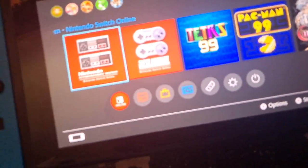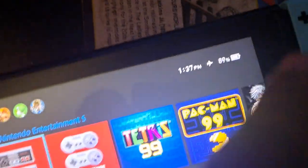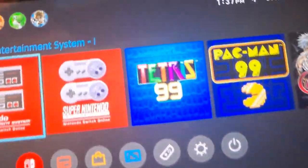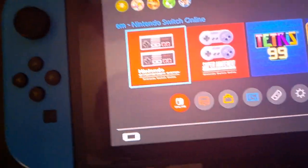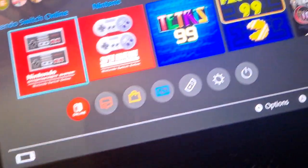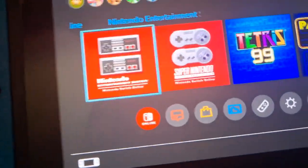What's up guys, just showing you a mini video real quick. I have my Switch on airplane mode. Some people probably don't think they can play the Switch offline without wi-fi, internet, or anything like that. Yes you can, and no you can't.